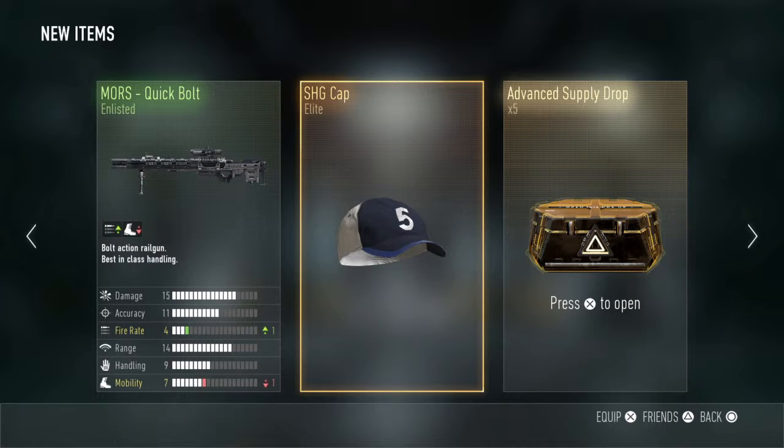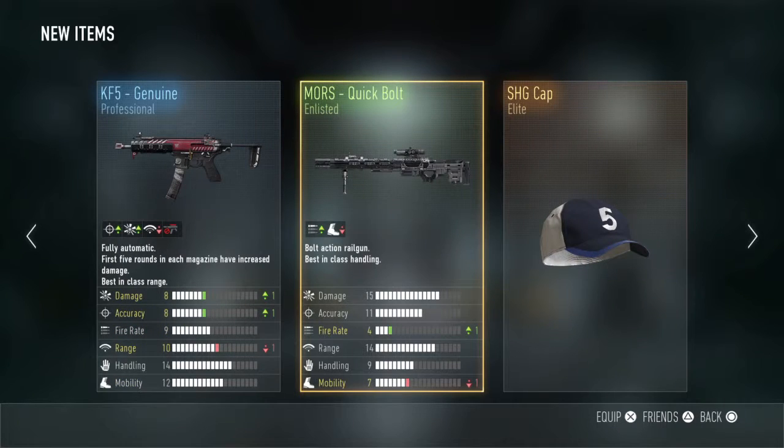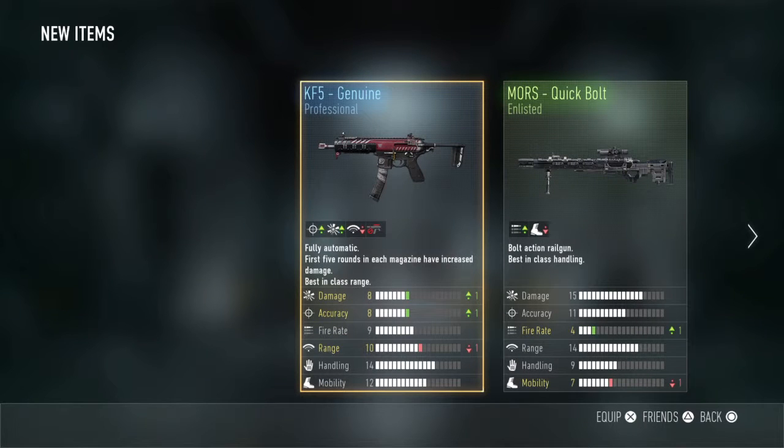I've already got two of them — that's a new customization thing. I've already got a Quick Bolt, I like to use it quite a bit. I've already got the Genuine — that's a really good KM5 by the way. If you don't have the Breakneck or the Spanner, definitely use this if you've got it. It's one of the better options.